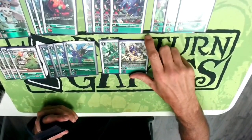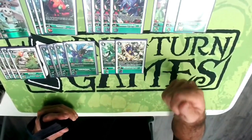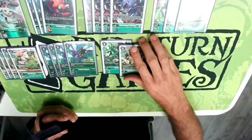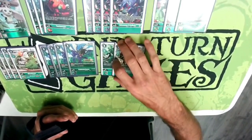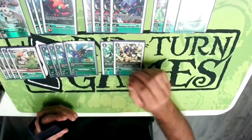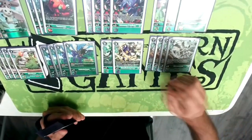Two questionable spots here — Sneemon and Metal Kabuterimon. I play Metal Kabuterimon to digivolve over my level fours just in case I'm missing pieces and want to keep the piercing underneath my Grandis when I couldn't get to the Cocoomon X Antibody or something like that. Sneemon did come up like three times that day so it was really nice, but he doesn't come up a lot — I'm not sure what I'd cut to play it.